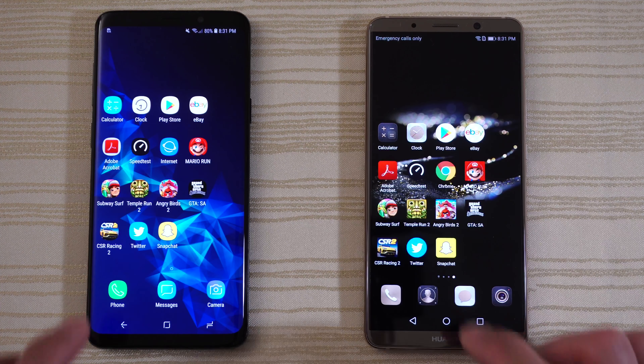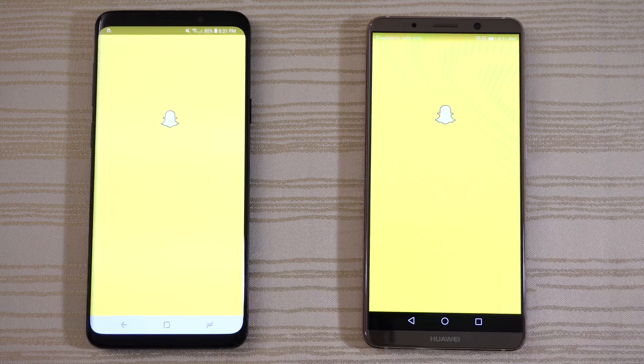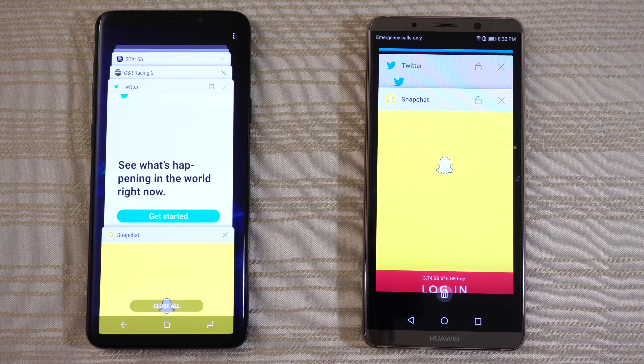S9 Plus. Twitter on both phones — tie. And Snapchat — Mate 10 Pro by a split second. So let's take a look at the multitasking on both.